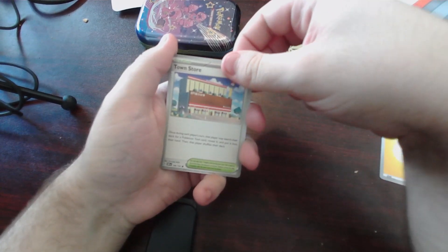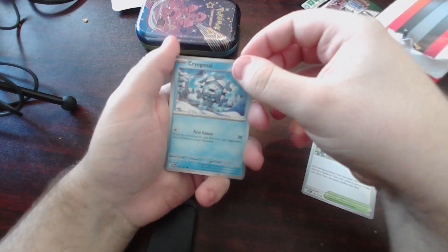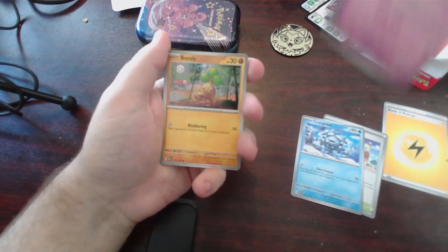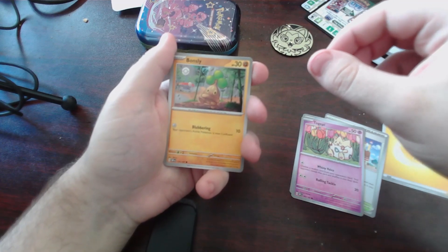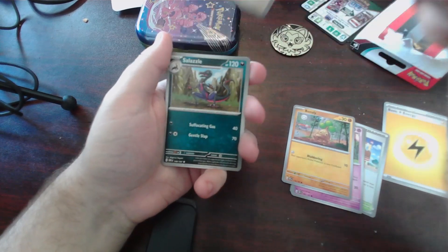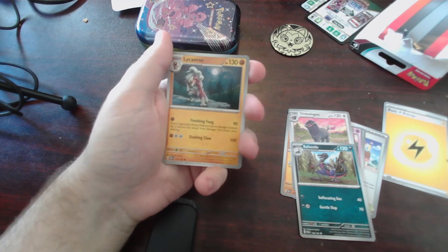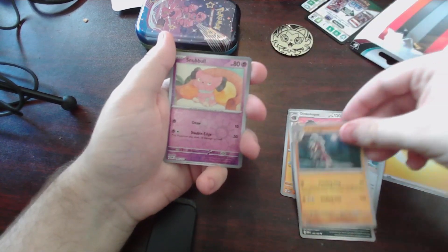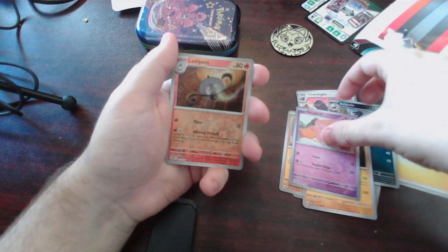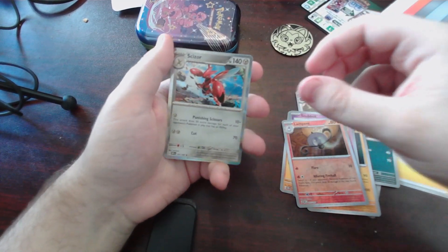We got Townstore. This is my first packet, probably the only one since that's different. We got Cryogonal. Oh, Togepi — that's cute. We got Bonsly. We got Plinkalong. I do not like this creature, so let's move on. We got Salazzle — nice. We got Lycanroc, two reverse holos back to back. Oh, Snubble — nice Snubble reverse holo. And another very nice rare. Ooh, Scissor Holographic!